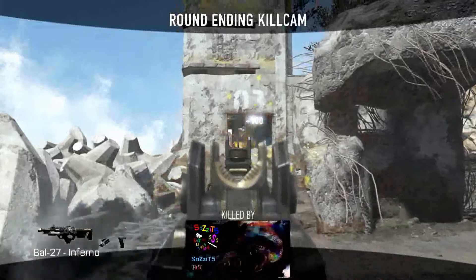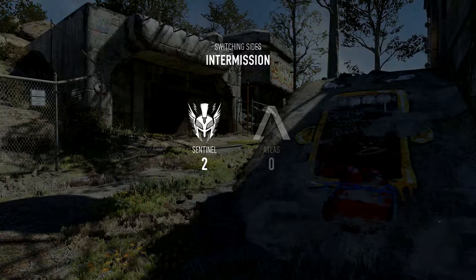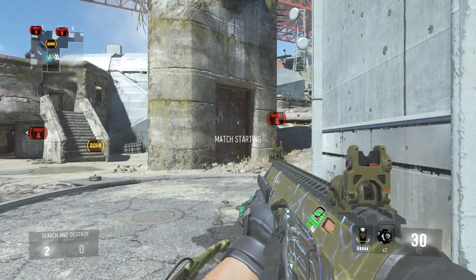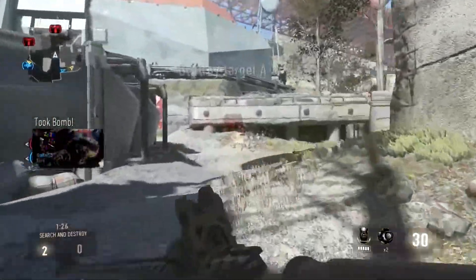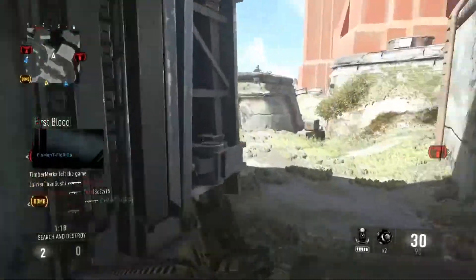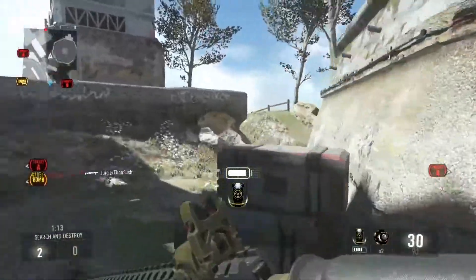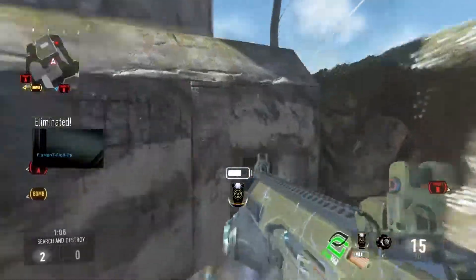Now we move on to the fun part: rate of fire. I want this to be an 800 RPM weapon. You're probably thinking that's fast for a three-round burst gun, but I also want there to be a 0.5-second delay between each burst. That probably brings it to what feels like around 700 or maybe 650 RPM, which I think is good enough for a burst-fire weapon.